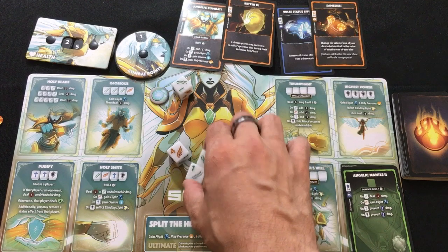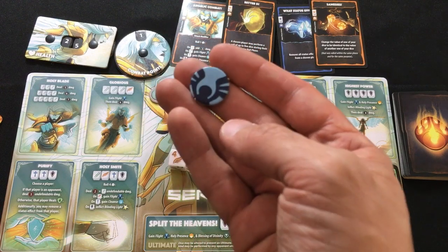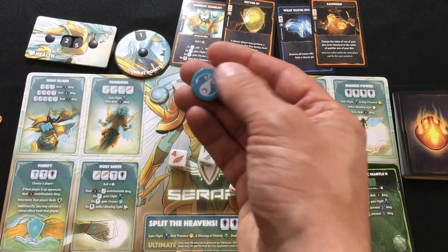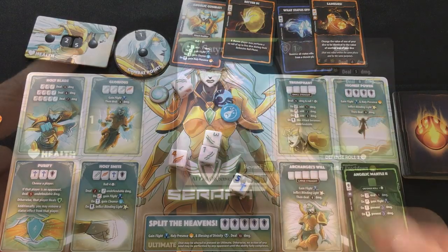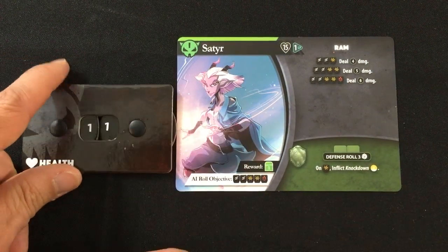This is great — I got four undefendable damage and a flight token. The flight token the Seraph uses to make attacks undefendable or potentially cancel all damage from an incoming attack. And I also get a cleanse token, which lets me get rid of negative status effects. Now normally the Satyr would get a chance to defend, but because I used undefendable damage, he just goes down to 11 life out of 15.